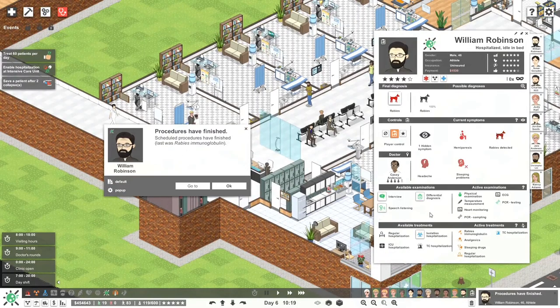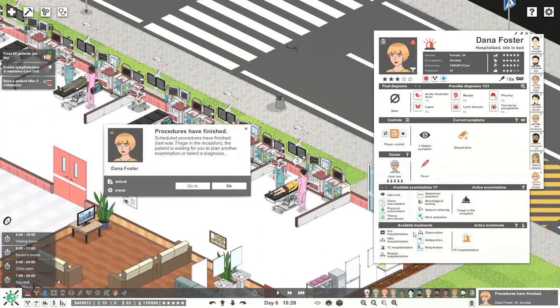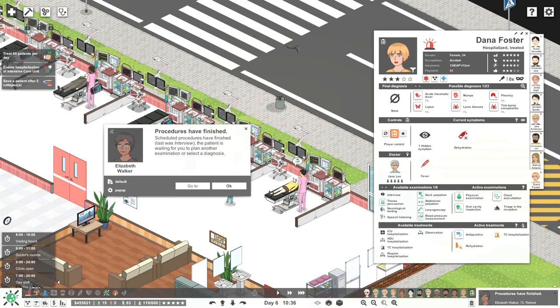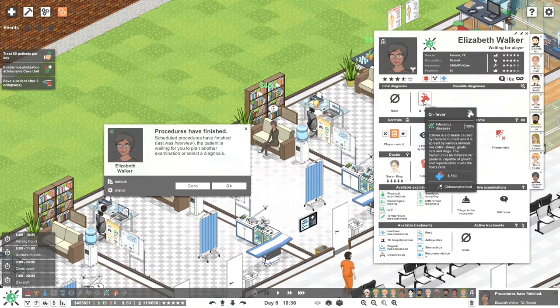Procedures are finished — you should be okay. Just wait it out. Procedures are finished — three hours in reception. Hospitalized in bed and idle. TC hospitalization — let's go to this patient. Rehydration should be the key here. Tips for you: finish all non-lab exams, then do differential diagnosis, then do lab exams, and last do the radiology exams. Q fever — I've never heard of that. Q fever is a disease caused by Coxiella burnetii, spread by various animals like cattle, sheep, goats, cats, and dogs. The bacterium is an intracellular parasite capable of growth inside host cells.